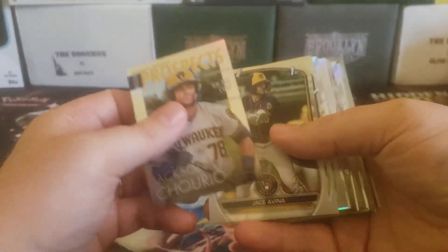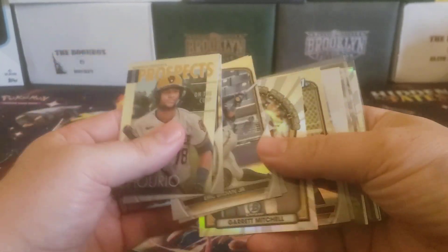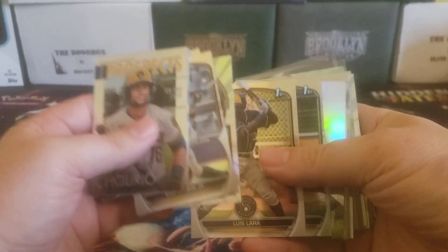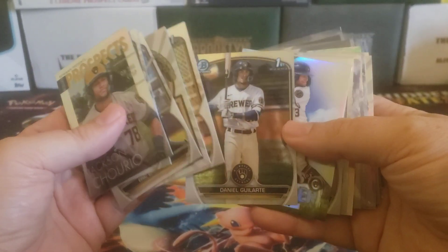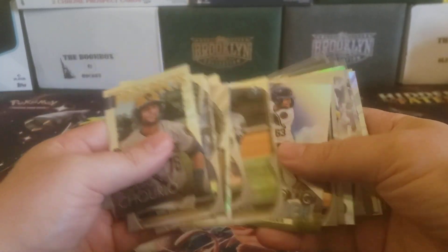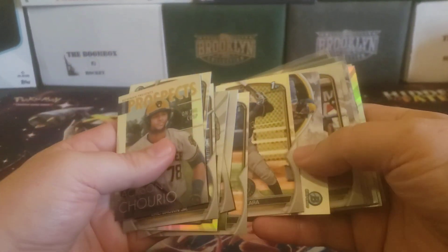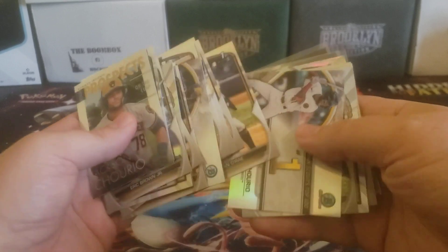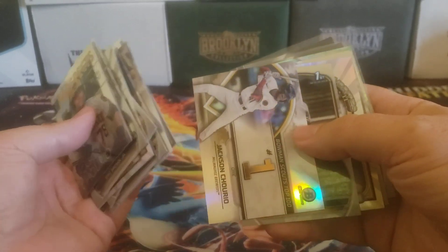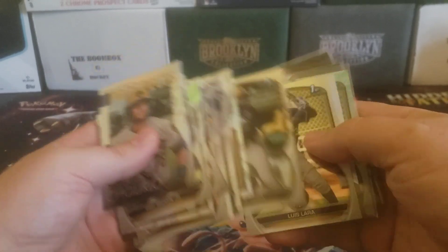I'll start off with the base cards. There's a Jay Savina, there's Luis Lara whose auto is in Bowman Chrome. Unfortunately a lot of the base cards ended up being very off-center. I don't remember if that was a thing, or if it's just this one. Daniel Guillarte. There's a Jackson Cheerio insert, Garrett Mitchell Rookie of the Year insert.